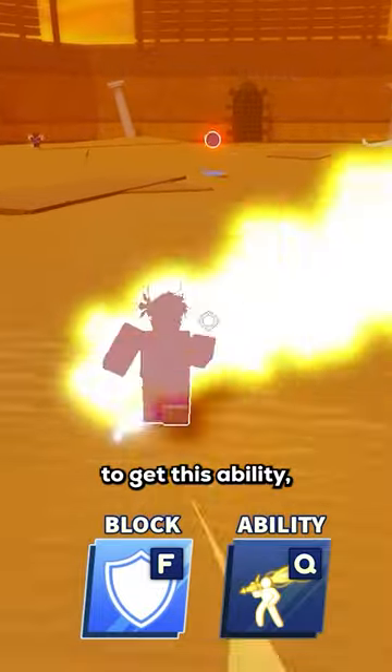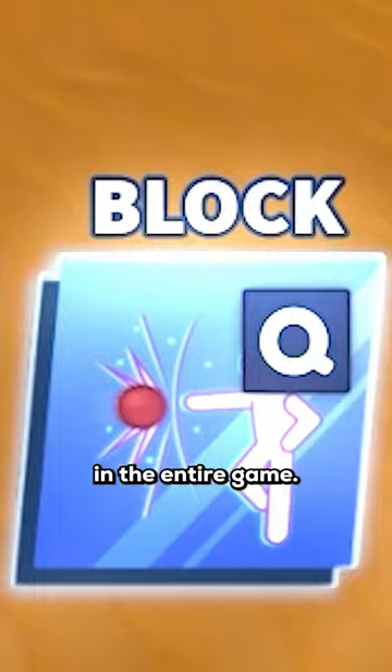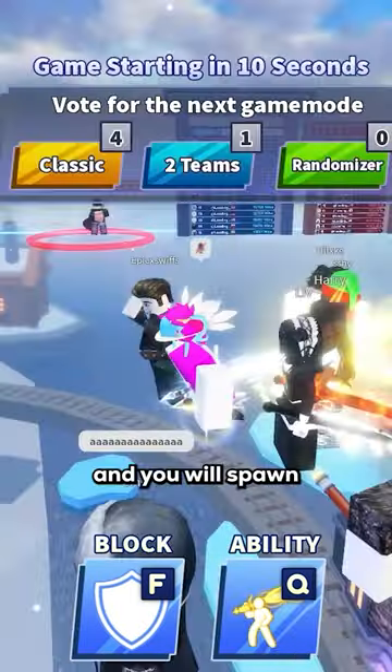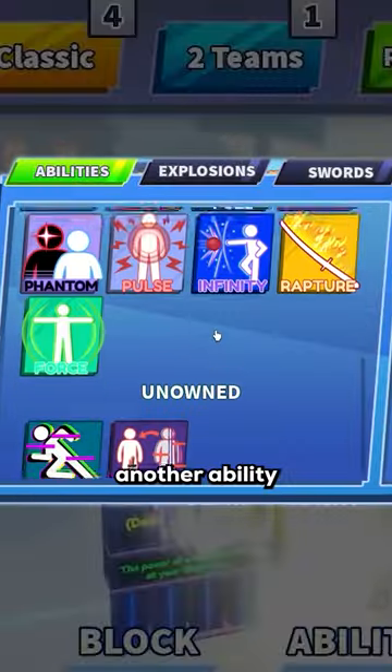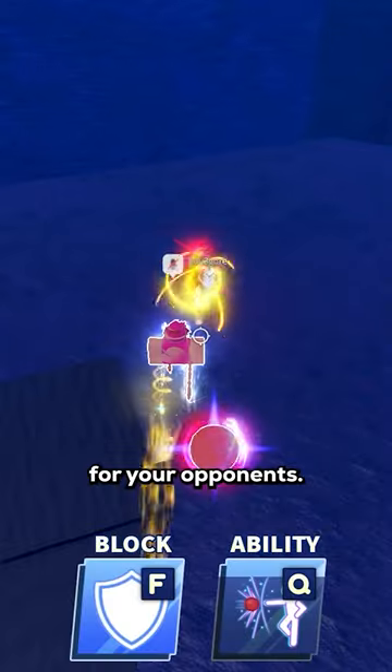But if you manage to get this ability, you can pair it up with any ability you want in the entire game. All you have to do is win a round with the Titan Blade activated and you will spawn back in the lobby with it auto-equipped. From there you can select another ability of your choice before spamming Rip in the chat for your opponents.